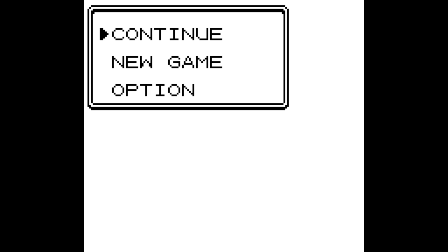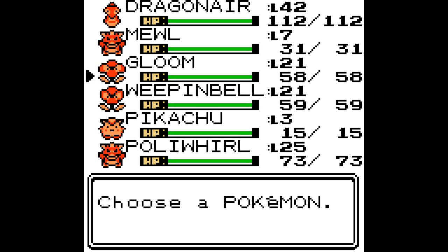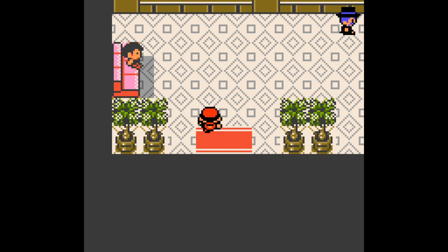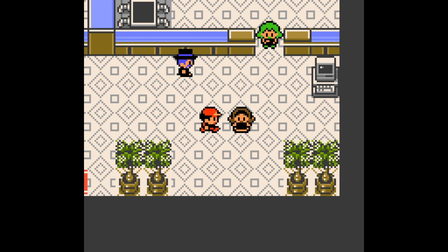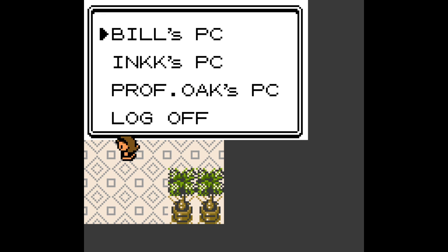I'm missing Starmie and Shellder because I haven't done any fishing. I've got the Pokemon already ready to evolve. I had to level up a few of them — Gloom, Weepinbell, and Poliwhirl. So I just used the EXP Share and went into the abandoned mansion place for a really long time. I also did some Team Rocket stuff — the trainers in the tower with the EXP Share.